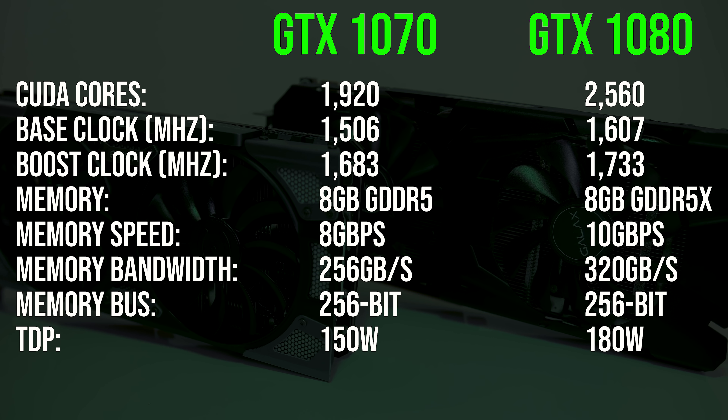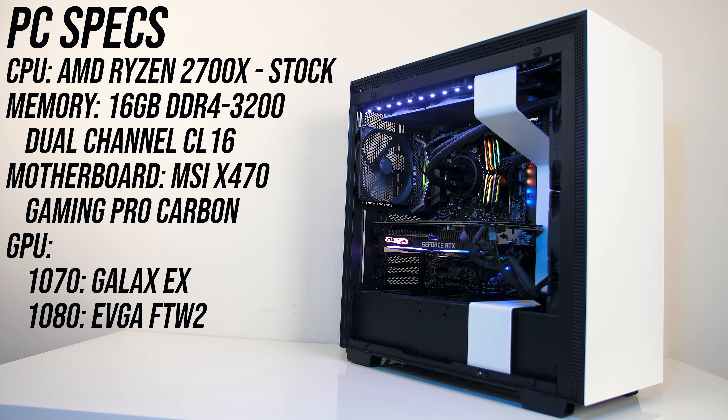For testing I'm using the EVGA 1080 FTW2 and the GALAX 1070 EX, both come overclocked out of the box, so expect different results with different cards, although I've only seen differences of a few FPS myself. The system has an AMD Ryzen 2700X CPU in an MSI X470 Gaming Pro Carbon motherboard running at stock speeds, along with 16GB of T-Force Nighthawk CL16 memory from Team Group running at DDR4-3200 in dual channel.